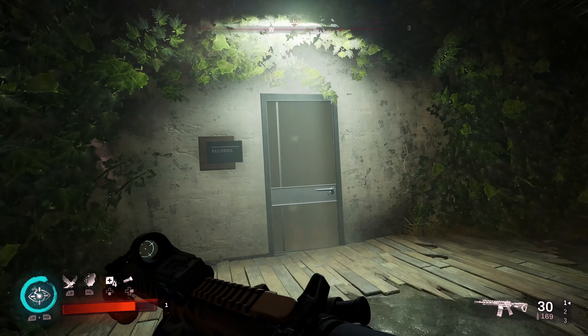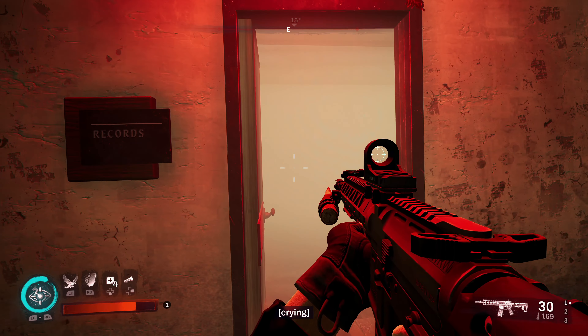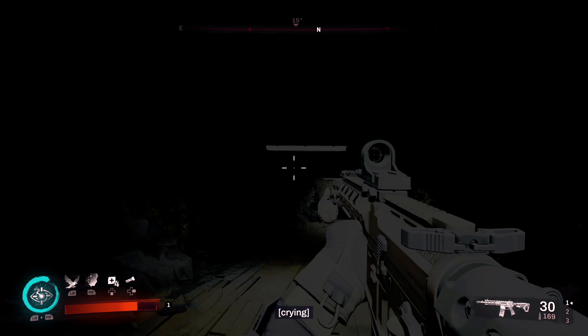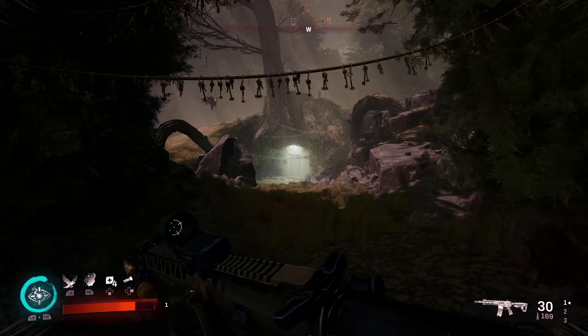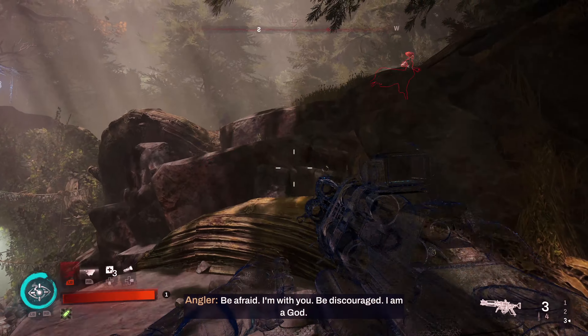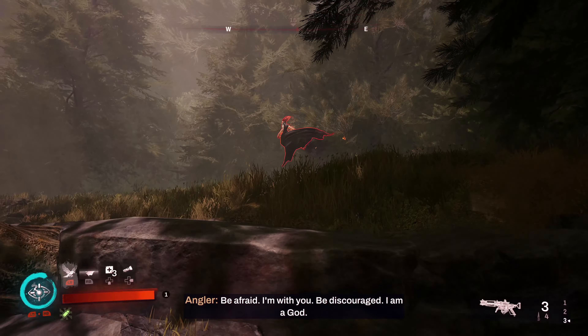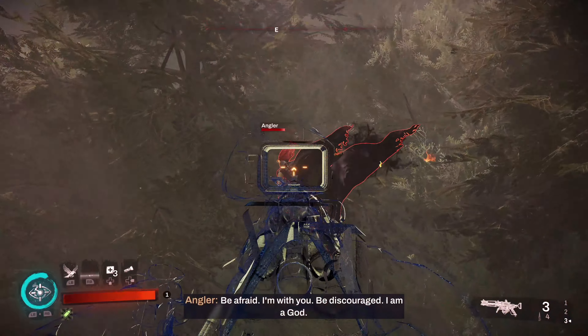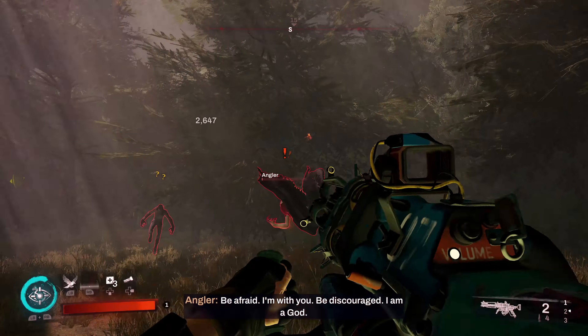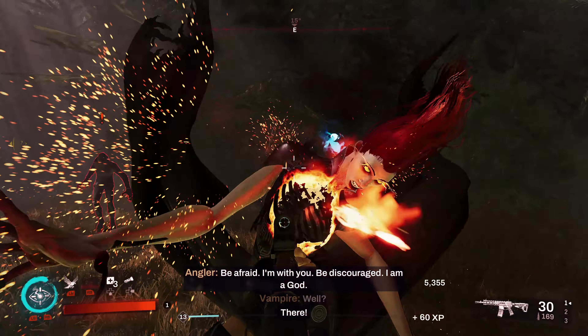Go through whichever door you want to get the achievement for to proceed to the third area. In the third area there will be some stronger enemy types. You can just cloak by them, but you do need the key that's near the top of the hill. There's also an angler here, which is a pretty rare enemy type, and killing your first angler does result in an achievement, so it's up to you whether you grab it here.